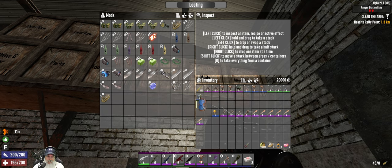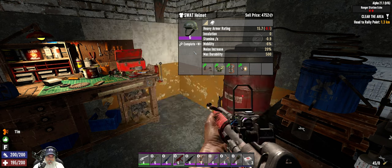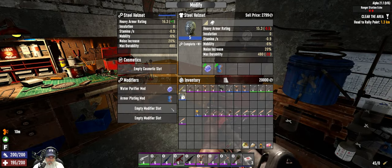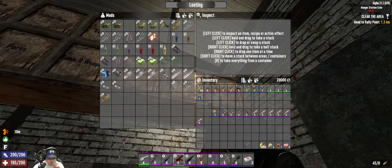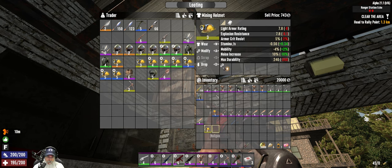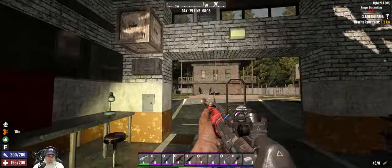For the shotgun we already have the tube extender. I can make a cripple mod - let's use it. We should be able to put that on the pump shotgun since everything else is already fully modded. We'll put the crippler on there. Next is the helmet - we can put this on the helmet, and I can make a water purifier mod too, so what the heck, we'll put that on as well. We can add an armor pocket mod and a helmet light.